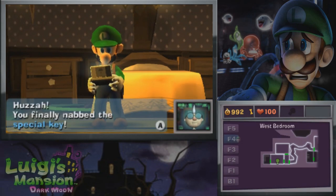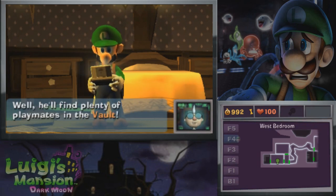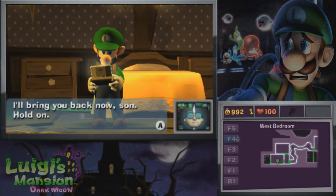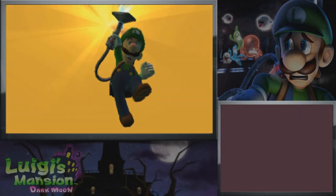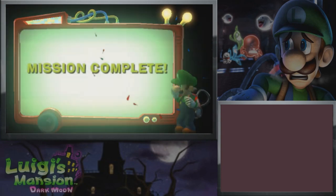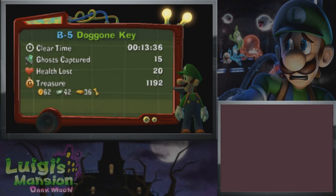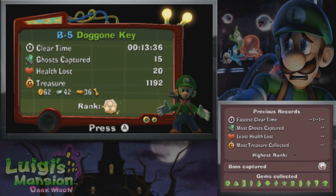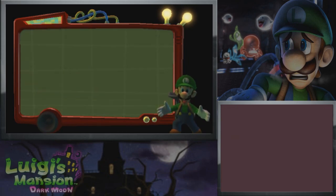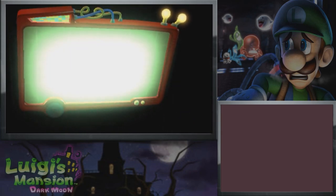Huzzah! You finally nabbed the special key. Good work catching that dog, Luigi. I think the little guy just wanted someone to play with. Well, he'll find plenty of playmates in the vault. We did it — mission complete! About 13 minutes, not too bad. I didn't get a lot of treasure, but because it's kind of a short mission, the 3-star rank is not too hard to get. I think I even got this on my first try in my practice playthrough. Pretty easy mission, all things considered.